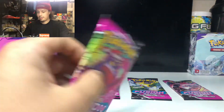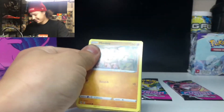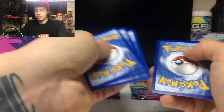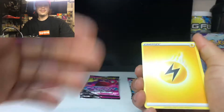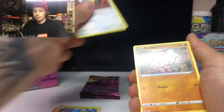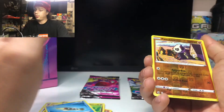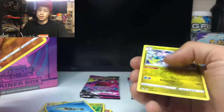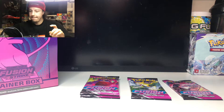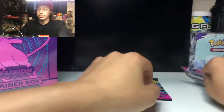Let's go with a Gengar pack, hopefully get some Gengar in this one. We got Vikavolt, Dunsparce, Mankey, Croagunk, Pansear, Goomy, Barraskewda reverse holo, Pancham — and non-holo Goodra again. Come on, Goodra, if only you were a holo.